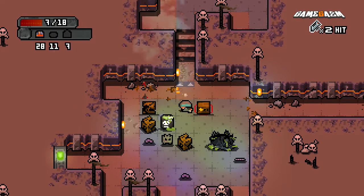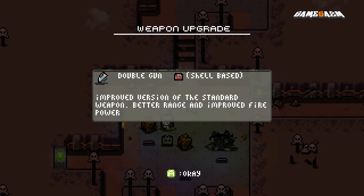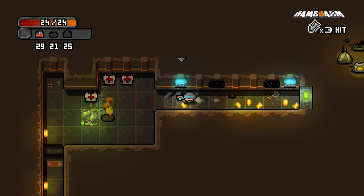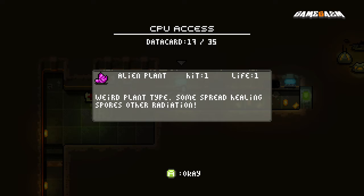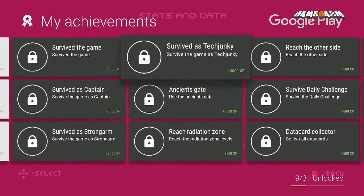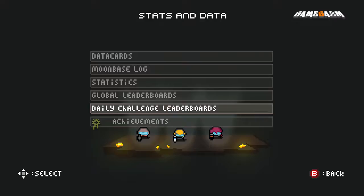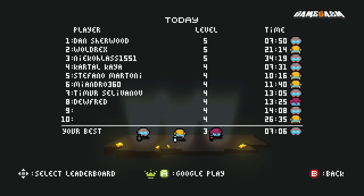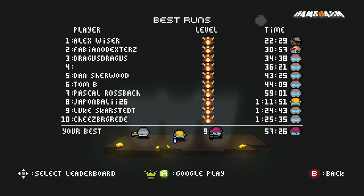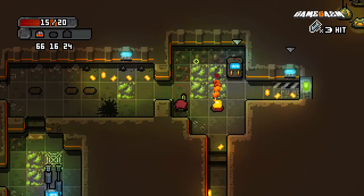You can also pick up permanent items that increase your overall health and damage with certain weapons, as well as data cards that give you info on the game's enemies and other objects. You can of course unlock achievements too, extending the life of the game even more. There's an option of doing a daily run that can land you on the daily leaderboard, as well as world rankings to keep you on your toes. And the best part is, at the time of recording, it's only £2.99 from the Google Play Store — that's less than a beer these days.